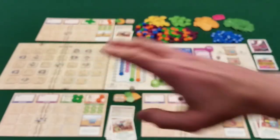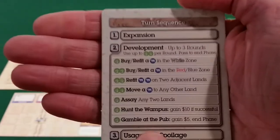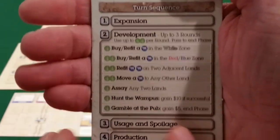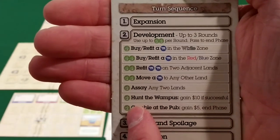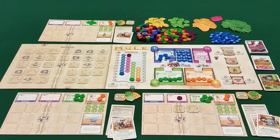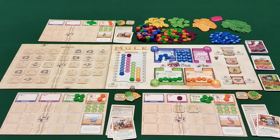In expansion you just grab a tile — you don't get to look at the backside or peek at the Cristite. You grab the tile and stick it on your board in the appropriate colored zone. In the development phase, players take actions, spending one or two food each time. There can be up to three rounds of development per turn, as depicted on the player board — there are two food spots shown across three different rounds.